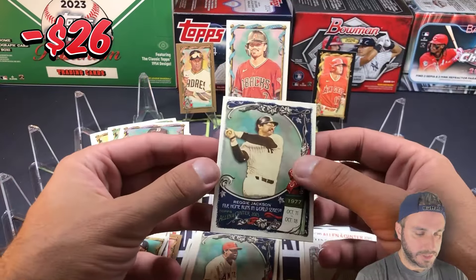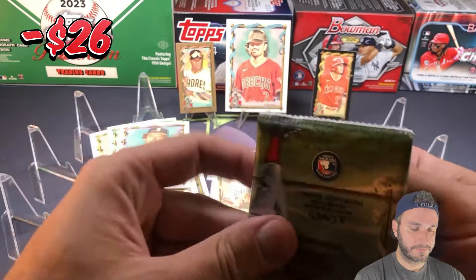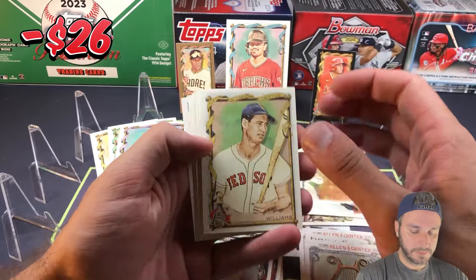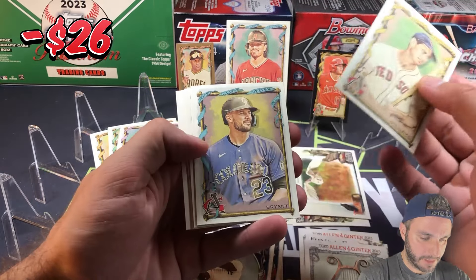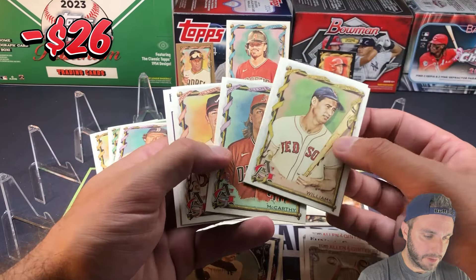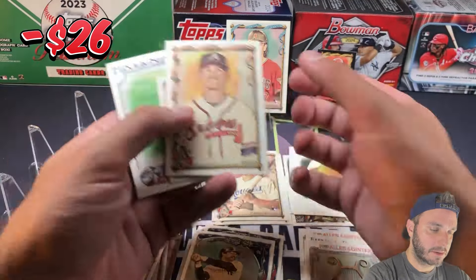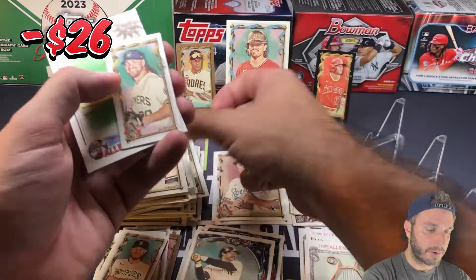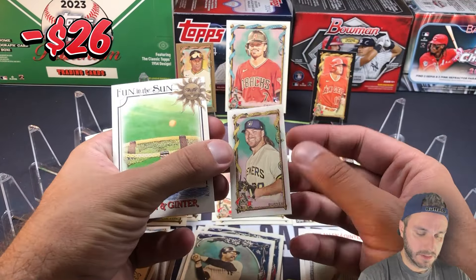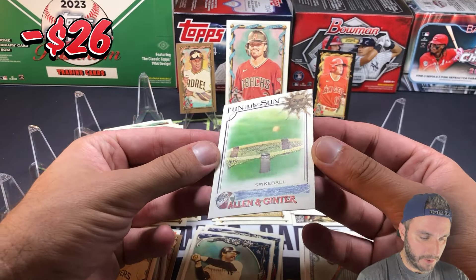Reggie Jackson. Ted Williams. That's Chris Bryant, Jake McCarthy, Max Fried. Mini — Corbin Burnes.